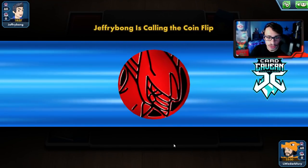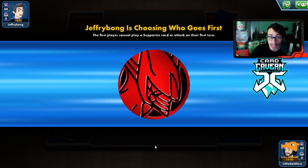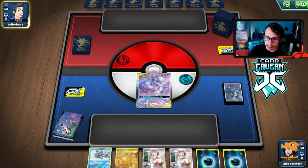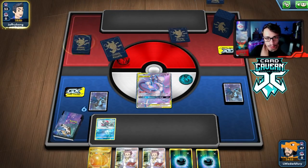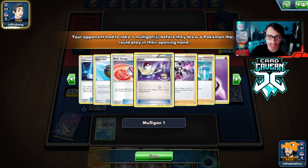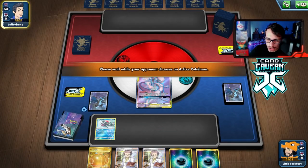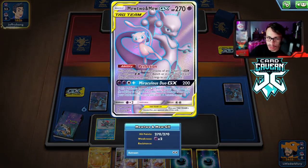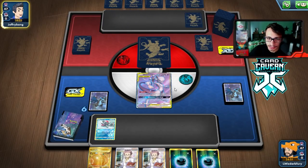Into another match with Dark Box — potentially against another ADP deck, or maybe not. We go first with a Mewtwo start and Sneasel. Pretty solid opening hand — energy to discard, Sneasel. Their deck looks like a Psychic deck with Stamp. It could be Shadow Rider — Mewtwo might be in trouble, but we have our Dark Boys to attack.